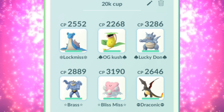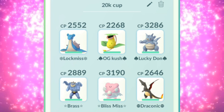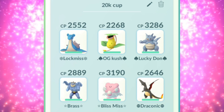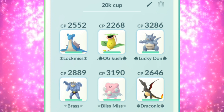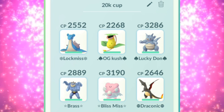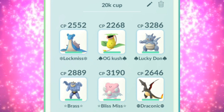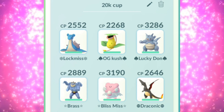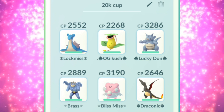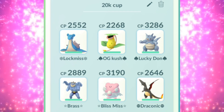Then we have the Rhyperior to come in with those two counters to help with what Victreebel is weak against — fire types and flying types — so they kind of complement each other. The Rhyperior has that ground and rock move hypothetically. Then we have the Machamp because you're going to absolutely need some sort of fighting coverage on your teams, and then the Blissey just to stall them up if they have a horrible lineup and didn't set up their team correctly to counter a Blissey — well, it's done, it's game over.